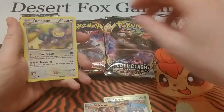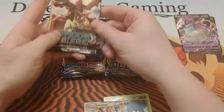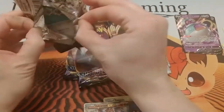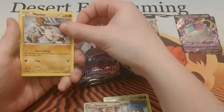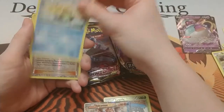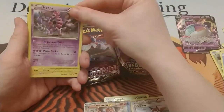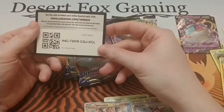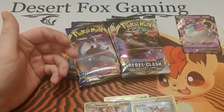Moving on, we have a Shielding the Ambipom, Tangrowth, and the code card. Alright, second XY Steam Siege pack. We have a Klinklang, Mankey, Foongus, another Rampardos, Oshawott, a reverse holo Ninja Boy, and a Hoopa, Flaaffy, Monferno, Aerodactyl, and the code card. I don't think there was an energy in that one — hmm, interesting.